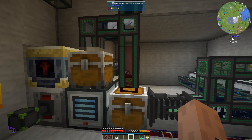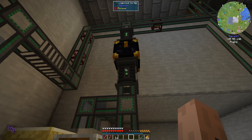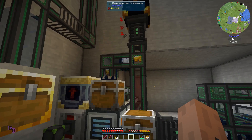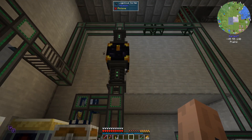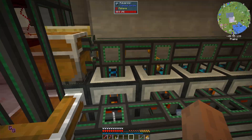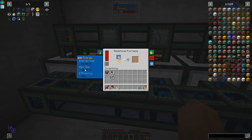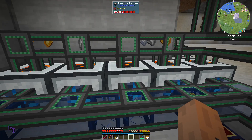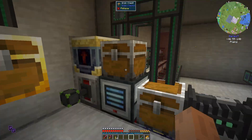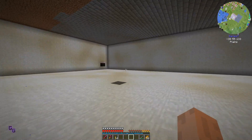Why do we have copper dust? Did you make a liar of me? Why is there copper dust here - it made a liar out of me. Now we should have no problem with power because each one takes 100 RF - so that's 500. This only takes 80, so 400, and 400 plus 500 is 900 RF being used.